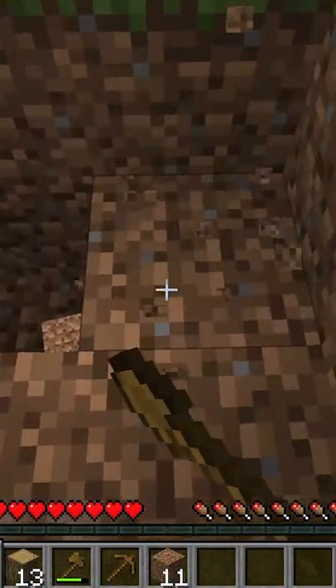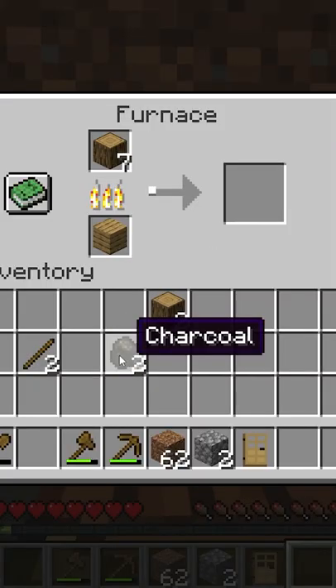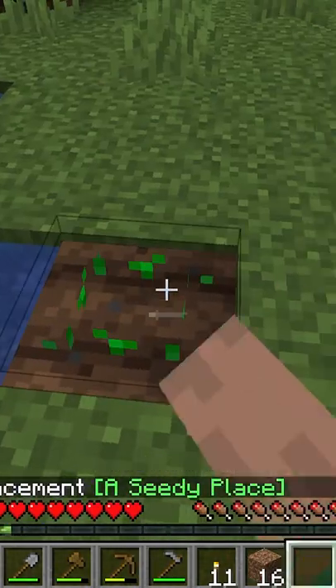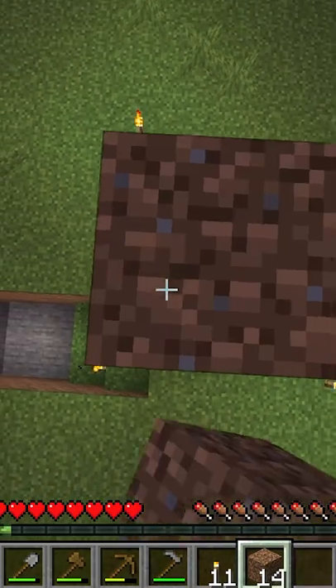Now let's create a shovel so I can start building my base. I want my starter base to be underground. Let's also create some torches. This is a starter farm — a small wheat farm, you could say.